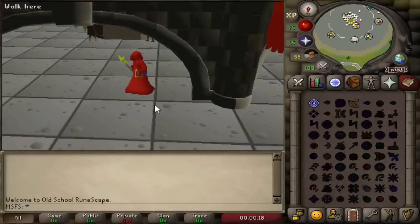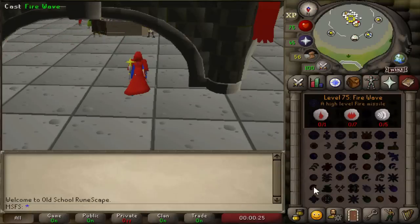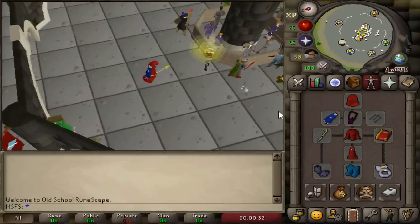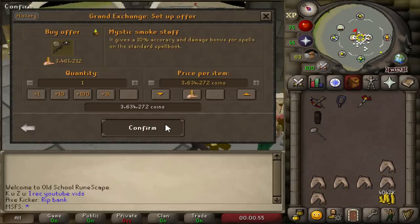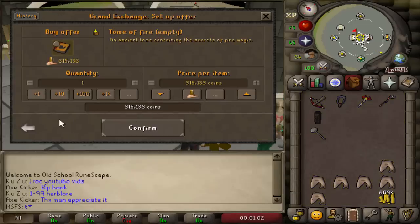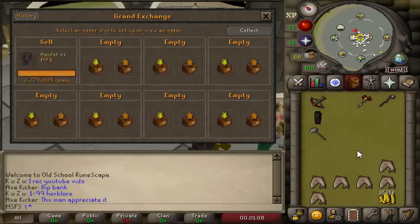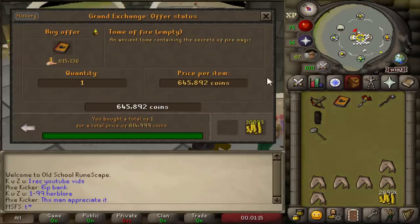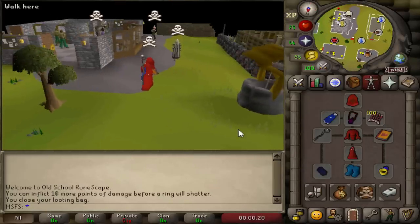In this gear, Saradomin Strike can hit 33s. But if I get a Tome of Fire and a mystic smoke battlestaff, Fire Wave can hit 36s - that's why the god cape doesn't matter. Going to sell the berserker ring to buy a Tome of Fire and a smoke battlestaff. We've bought one, leaving us with 600k. Not enough for the Tome of Fire, so we'll sell the fury - it's not much better than the glory which also gives a 30% teleport. With the Tome of Fire and some burn pages, we can Fire Wave 36s.